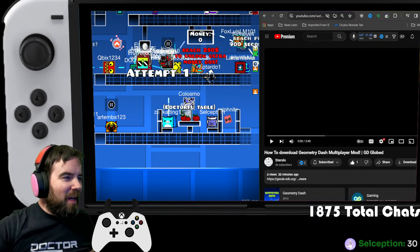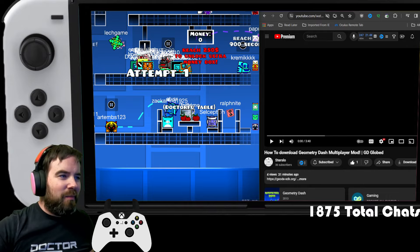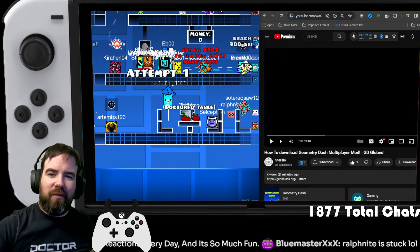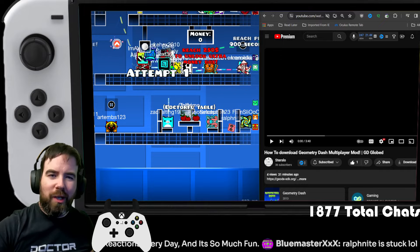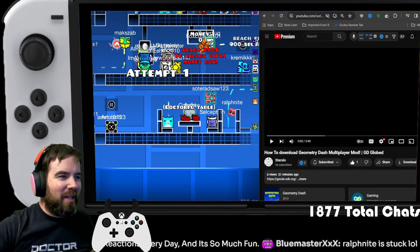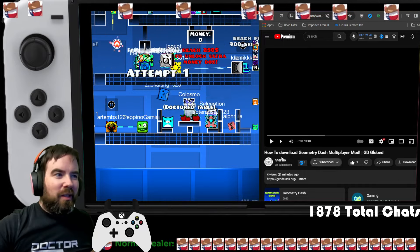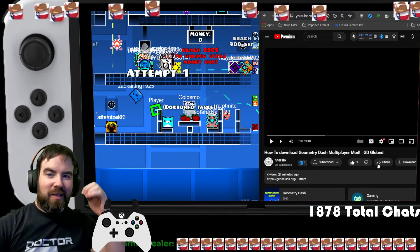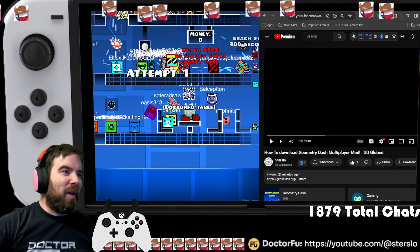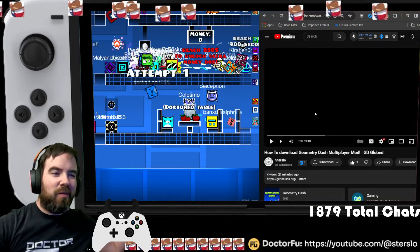A lot of people have been asking how do you get multiplayer Geometry Dash before version 2.21. As you can see, we got a lot of people hanging out at the stirs low table. Here's how you do it — thank you by the way for letting me use your visual aid, stirs low.